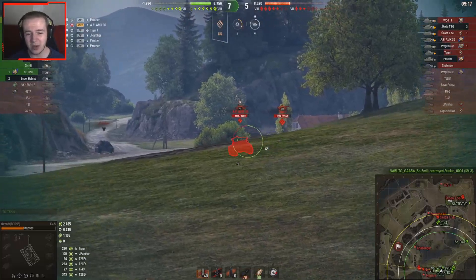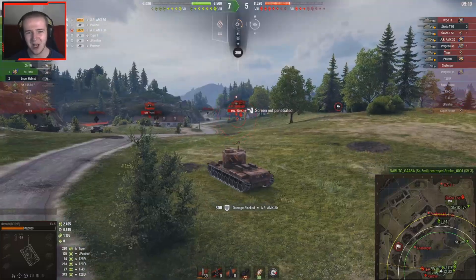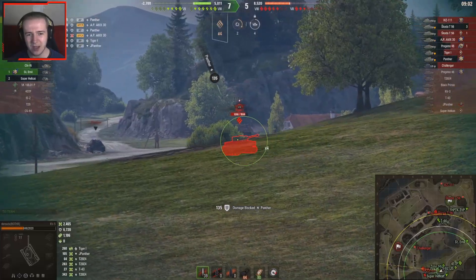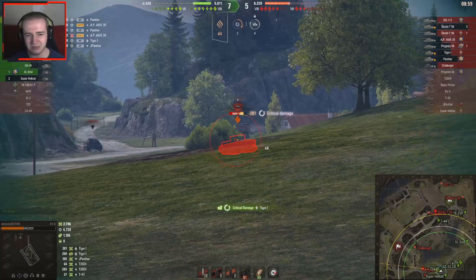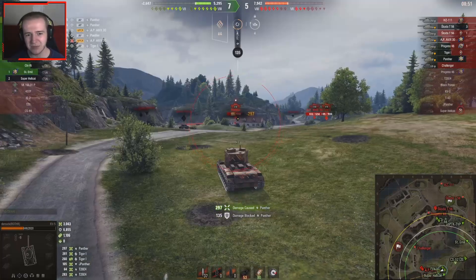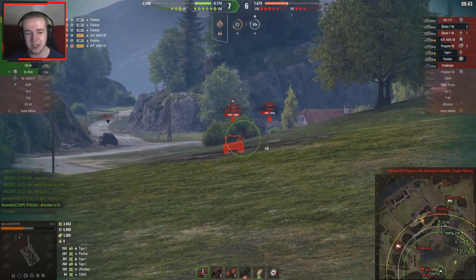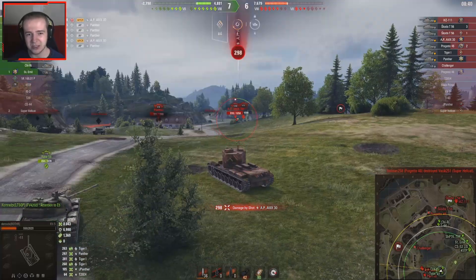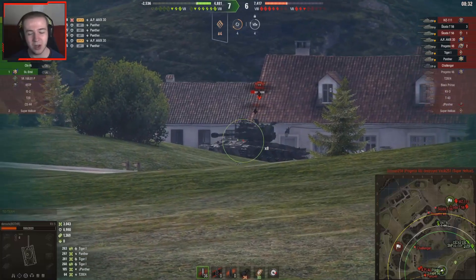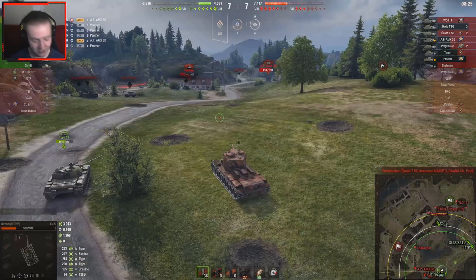Speed governors weren't really that useful many years ago, but when they added equipment 2.0 — not crew 2.0, which is definitely not going to be as successful — you can basically make all of your tank's internal modules much more healthy than before. Before, you'd get your engine destroyed constantly using speed governors, but now you have more hit points on your engine, tracks, and everything, so you can run speed governors a lot more than you used to.